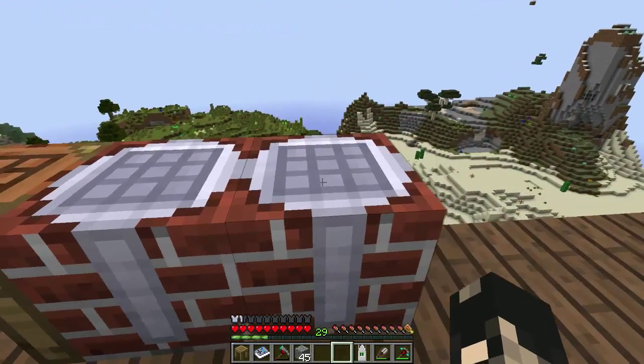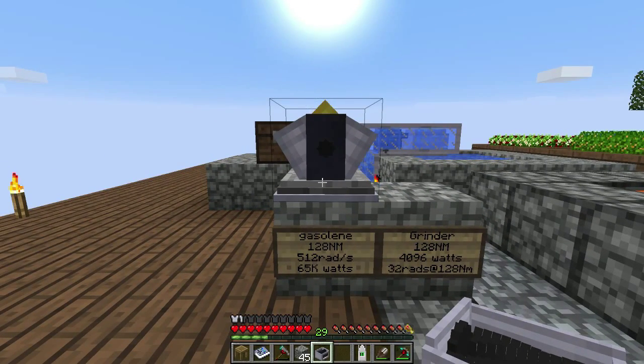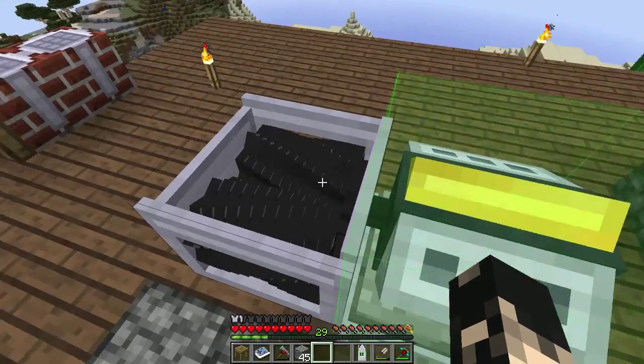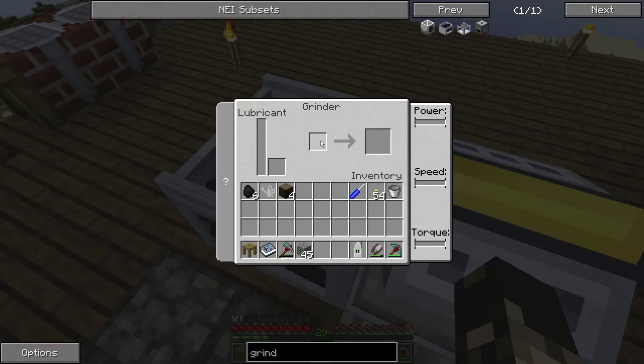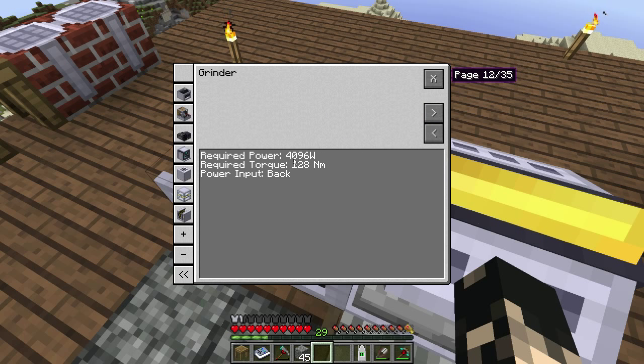Let's get on to the grinder. This is pretty simple. These impeller-like parts are actually on the corners so they're pretty easy to make. The grinder itself, when you place it down, because it hasn't got a power output the input is going to be away from us when we click it down, as you can see from the green. If we look at it we've got an input for items to be ground — so you can grind canola seeds to get lubricant — and there's a spot here for the lubricant which is a liquid, and on here is the output for items.